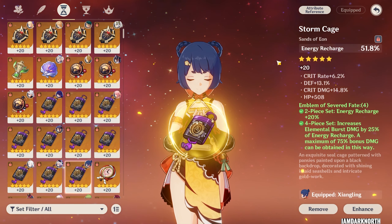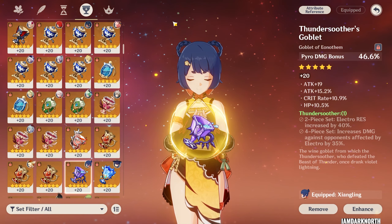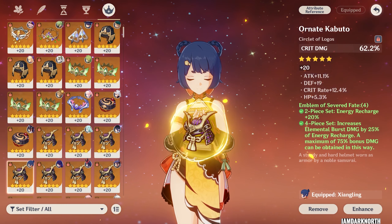For the main stats: for the sands, you can go for energy recharge, attack percent, or elemental mastery. For the goblet, you can go for pyro damage bonus, and for the circlet, you can go for either crit rate or crit damage.